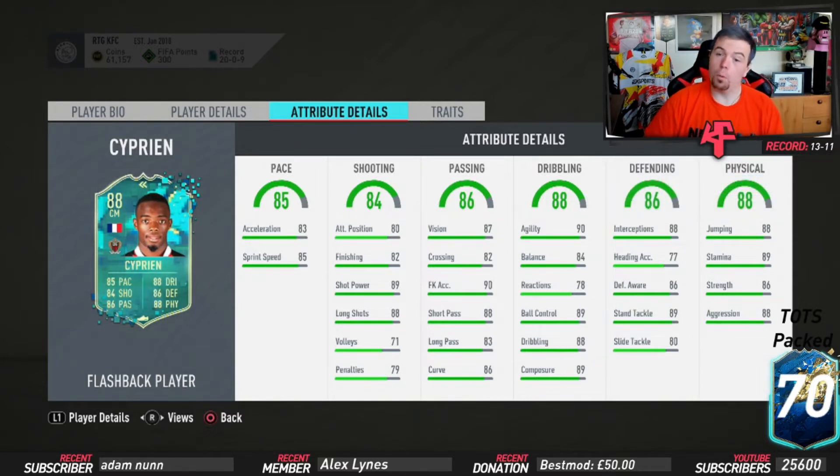Reactions are a little bit low at 78 — would be nice if they were higher — but ball control is 89, dribbling 88, and composure 89. Defense: 88 interceptions, 86 defensive awareness, 89 standing tackle, 80 sliding tackle — really OP. Physically: 88 jumping, 89 stamina, 86 strength, and 88 aggression.